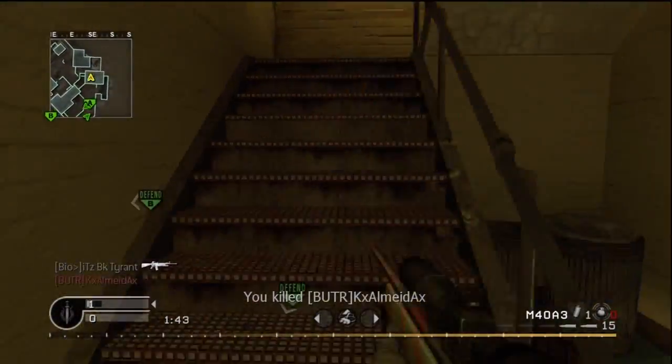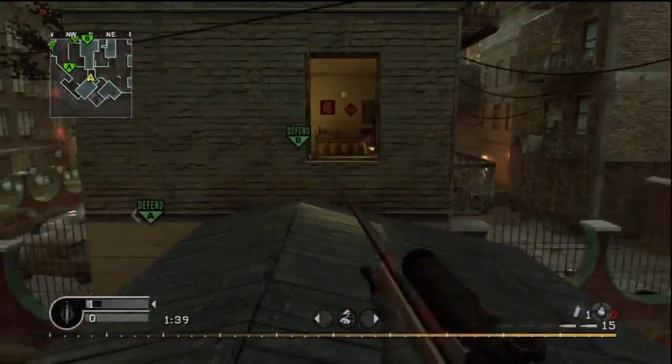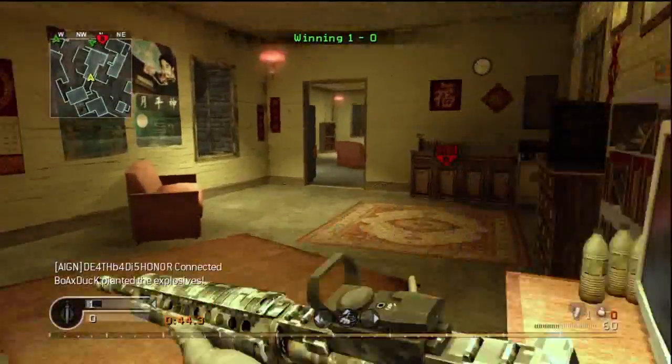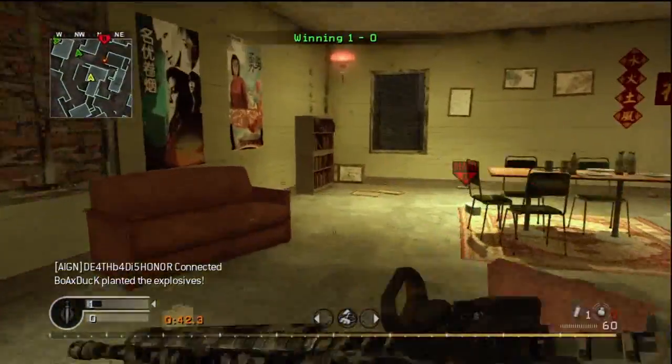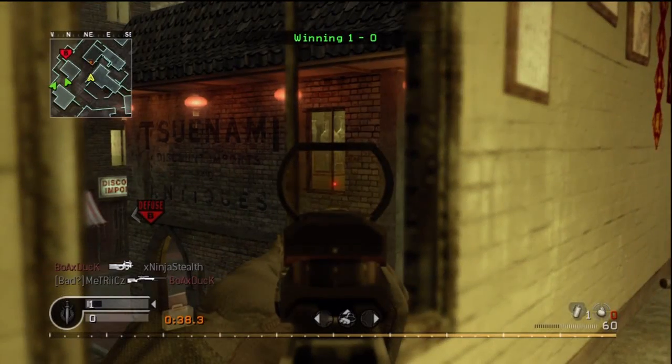We threw the grenade and hear him, but we don't get the kill, so we know he's downstairs. We drop out the window and go in downstairs, pick up his sniper rifle, and go back in before we reload. We reload our weapon but see the other bomb site light up, so we're heading over there.